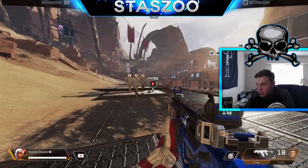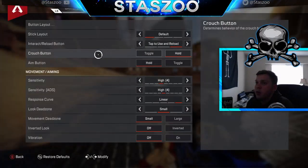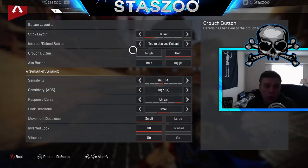First thing you're going to want to do is go into your settings, go to your controller settings, and put your crouch button on hold. I think crouch on hold is way better gameplay-wise and also allows us to pull off moves like this quick swap.